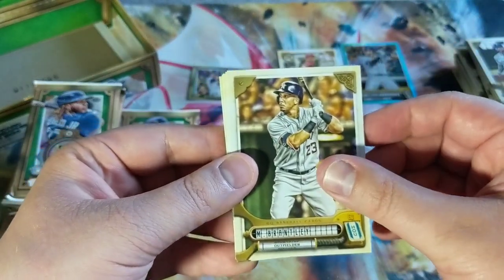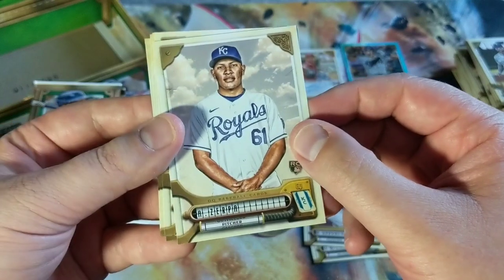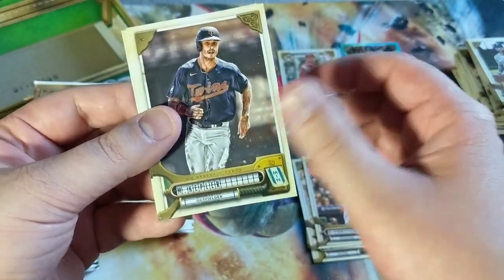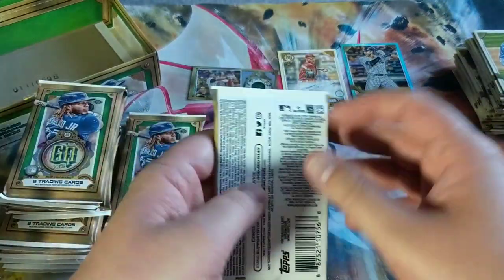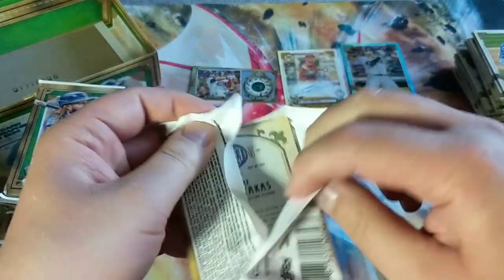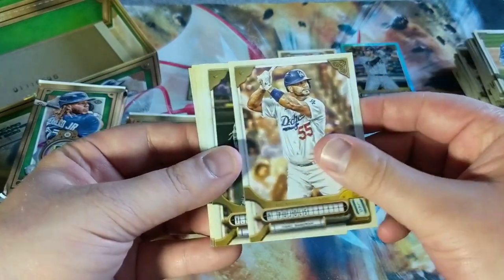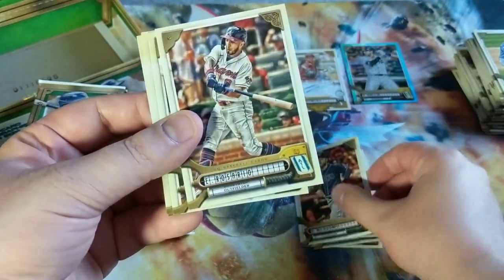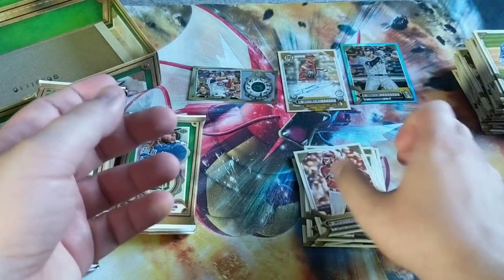Okay, what do we got here — Brantley, Shane Bieber, Gardner, Zerpa rookie card, Reynolds for Pittsburgh, Frazier, Max Kepler, and Marquez for the Cubs. Robert Pujols — he's got a Dodgers uniform too. Manny Machado. Bellinger, Meadows, Rosario, Veerling, Garcia, Mike Moustakas for the Reds.